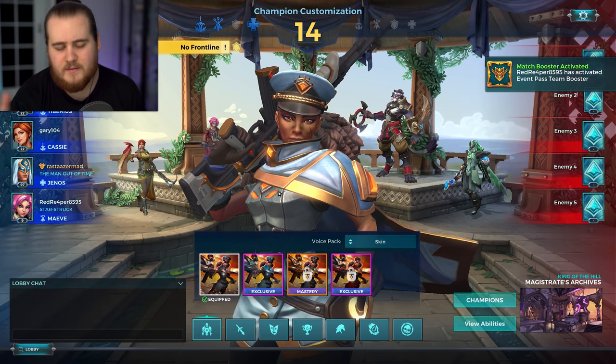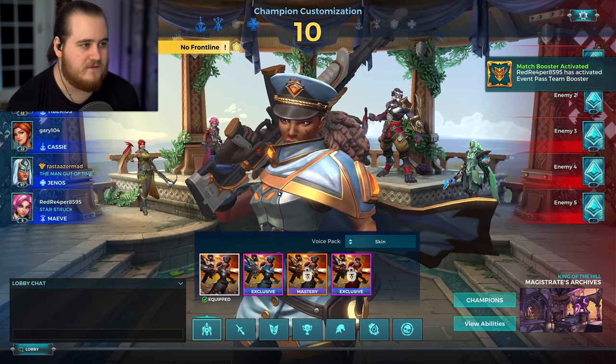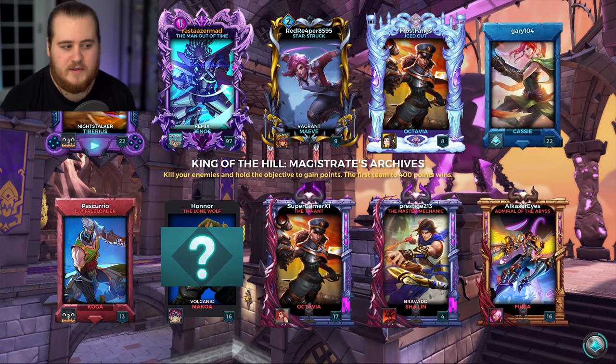Also, because I think I forgot to mention it in the intro, I'm going to be sticking to Onslaught and King of the Hill for this, because it makes the most sense. We've got Magistered's Archives for this one. We've got Tiberius, a Cassie, a Genos, and a Maeve. Then for their side, they've got a Koga and Makoa, another Octavia, a Shaolin, and a Furia — so a bit more of a normal team. We're actually missing a tank here, but should be fine.